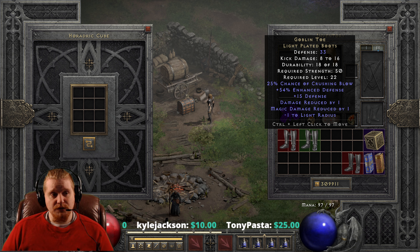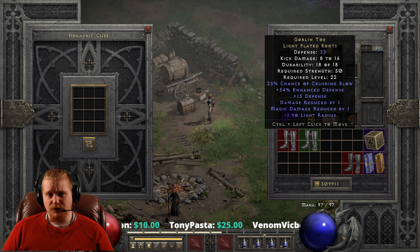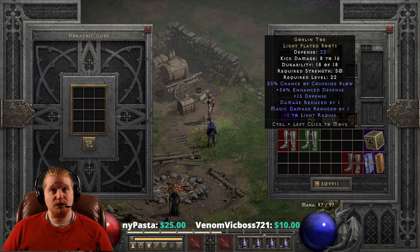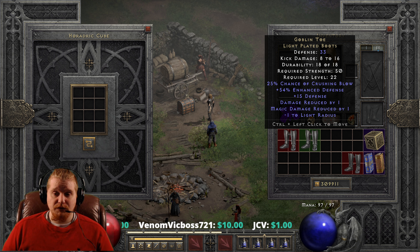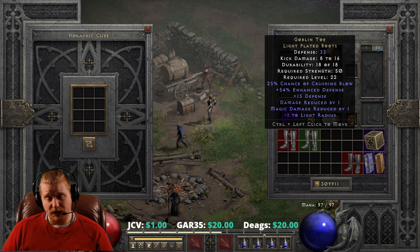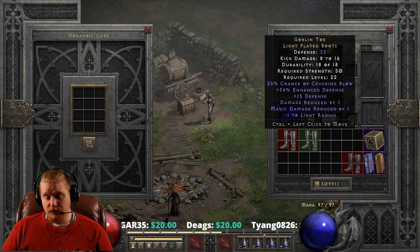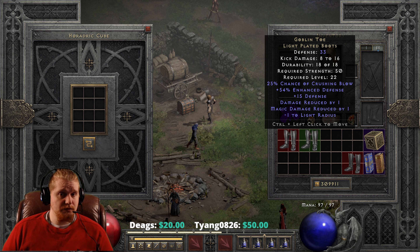Where can you find Goblin Toe boots? They're relatively low on the treasure class, and you're going to find them pretty much throughout all of Normal difficulty — probably Act 3 and up. Mephisto would probably be one of the monsters that drops Goblin Toes in Act 3, and in Act 4 and Act 5 you'll probably see them pretty often. They're not relatively rare. A lot of people will grab them. I think I have about 6 or 7 Goblin Toes that I've given away during free games.